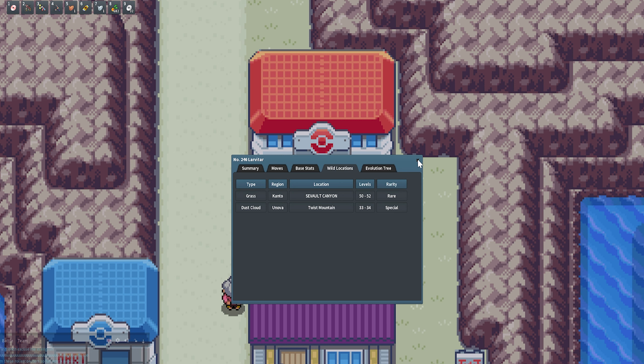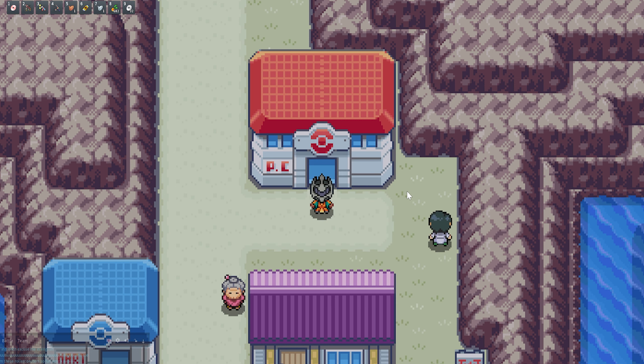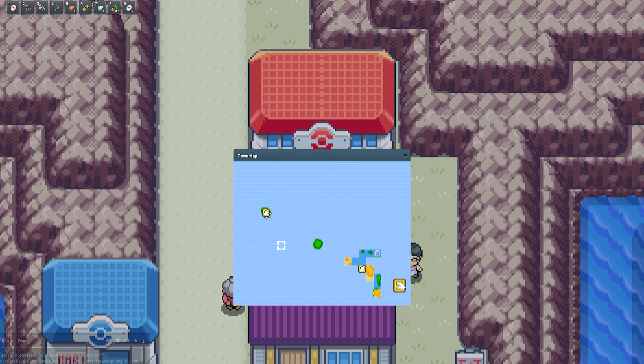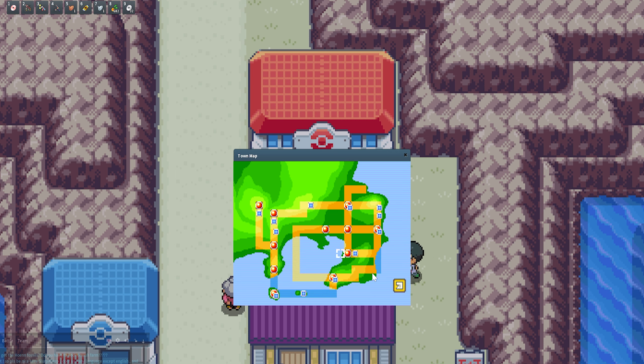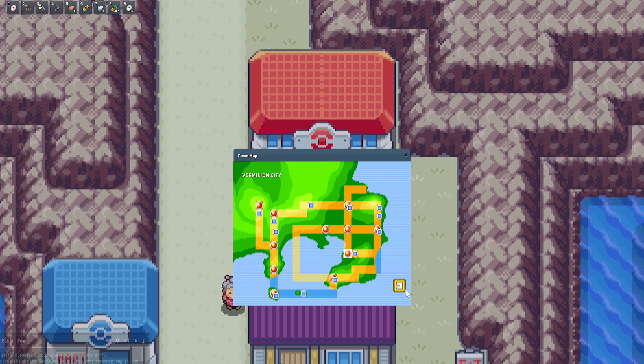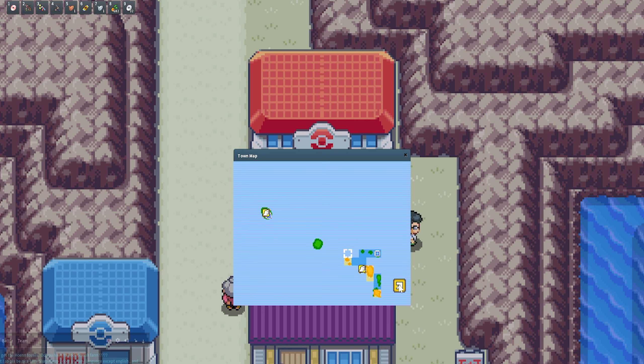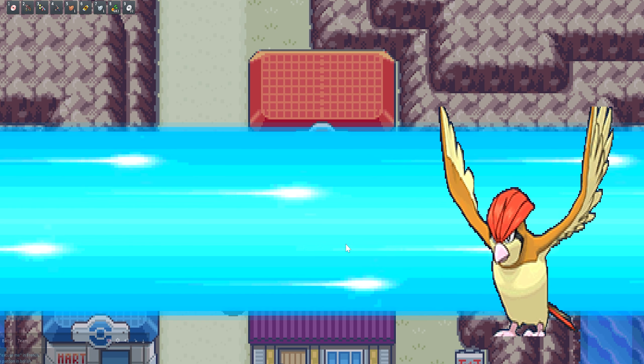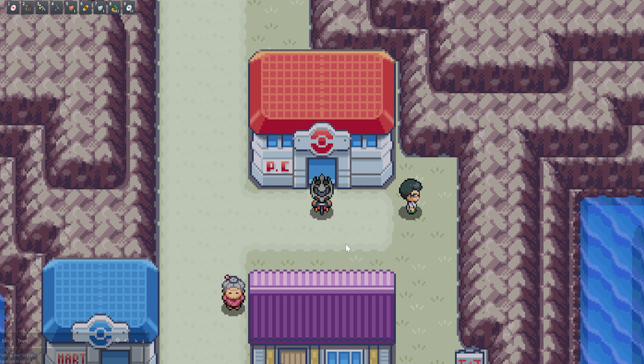What you want to do is be in the Kanto region and fly over to Seven Island on the Sevii Islands. If you don't know how to get there, your map is probably looking like the standard Kanto view — just click this button here, click it again, click it again, and then you'll be looking at Six and Seven Island. You're going to want to fly all the way over to Seven Island.